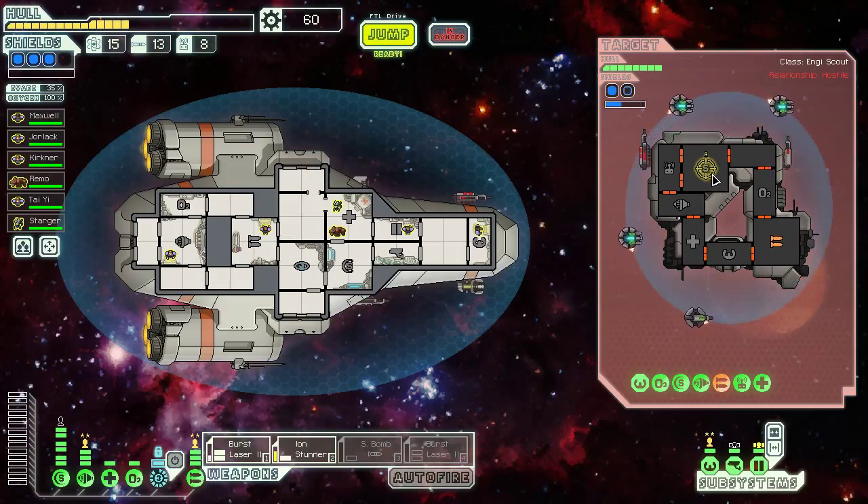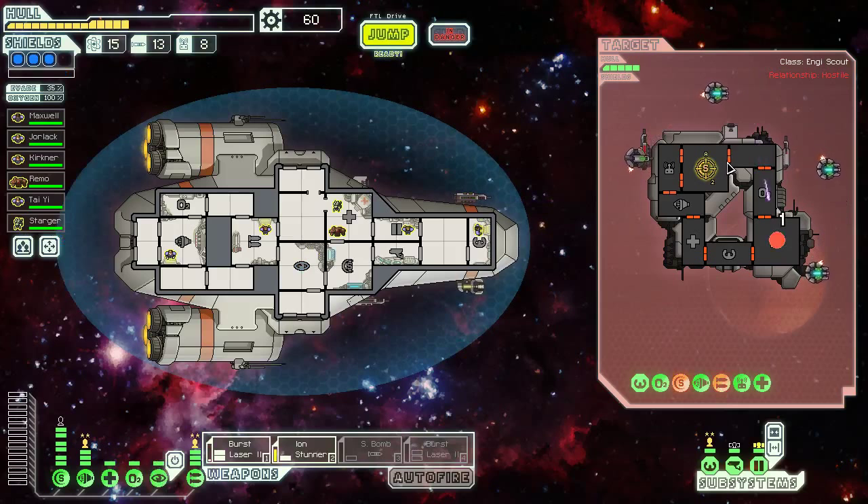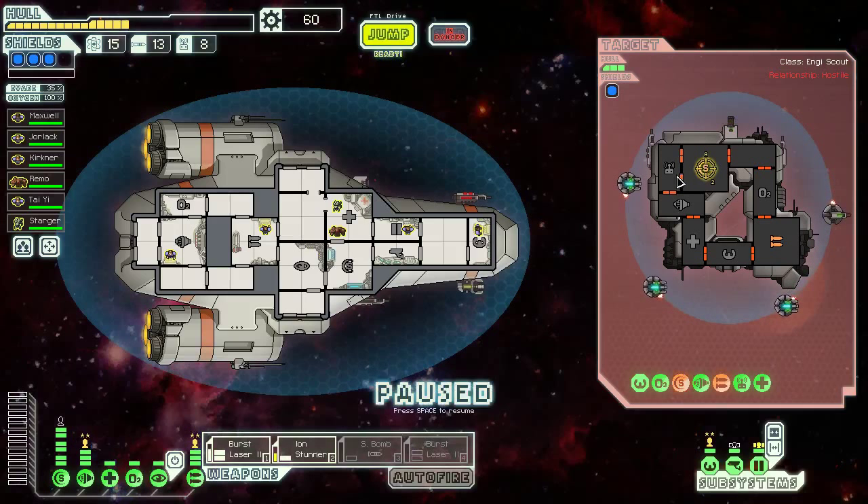I'm undecided about whether I prefer to have the Ion Stunner working or the small bomb working. Really, for two power, I would rather just have two burst lasers working. We didn't get hit there — that's very surprising to me, but also good. The problem with the stunner is that at this stage in the game, if the enemy has like two bars of shields, we only get through one bar consistently with the stunner, so it's not very good. But it is good at keeping them from repairing things.